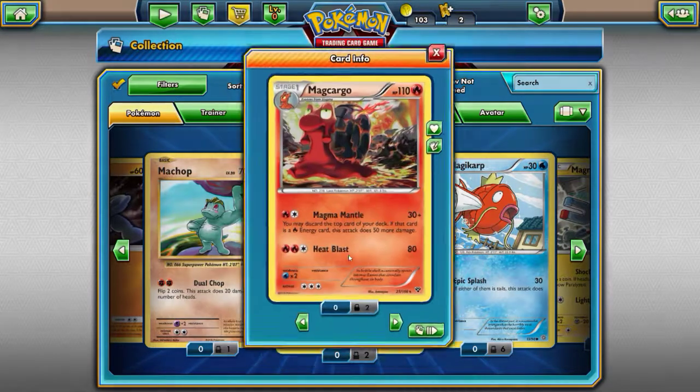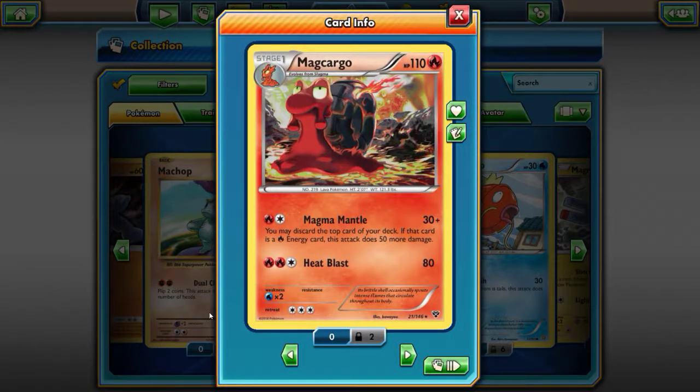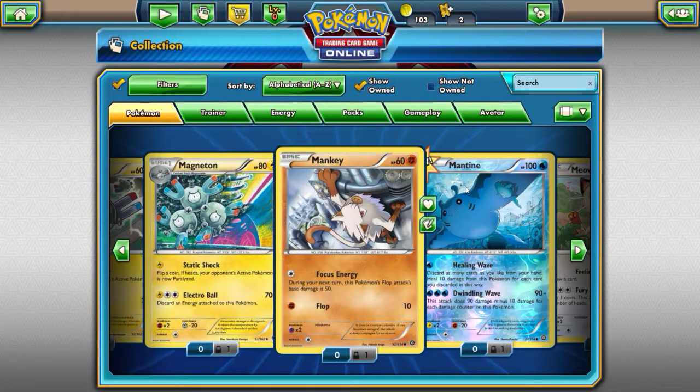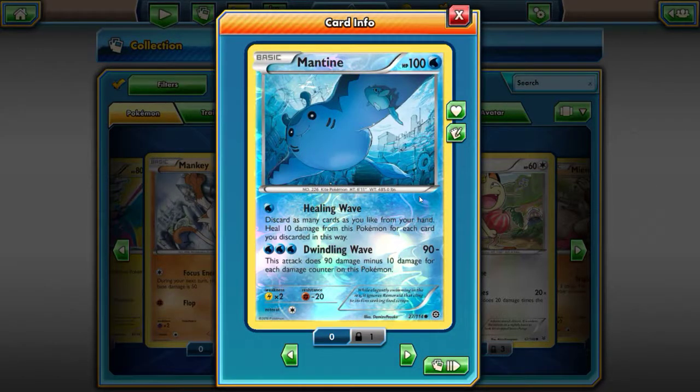There's my favorite Pokemon — this is my favorite Pokemon ever, always will be. I always loved the fire type more than any other type, and this is why. I think this is one of the coolest Pokemon ever created. Magma Mantle — flip the top card of your deck, if that card is a fire type, this attack does 50 more damage for 80 total. Heat Blast is 80 damage. So it could be either or — you just gotta get lucky.